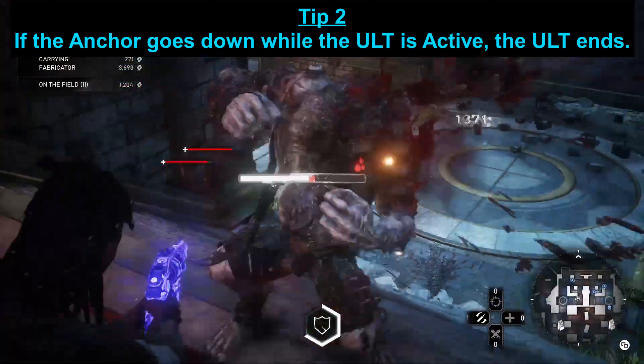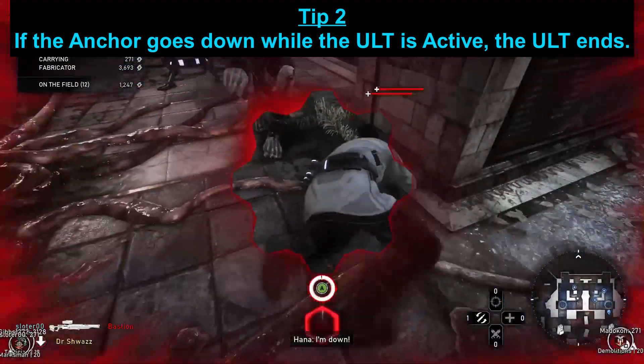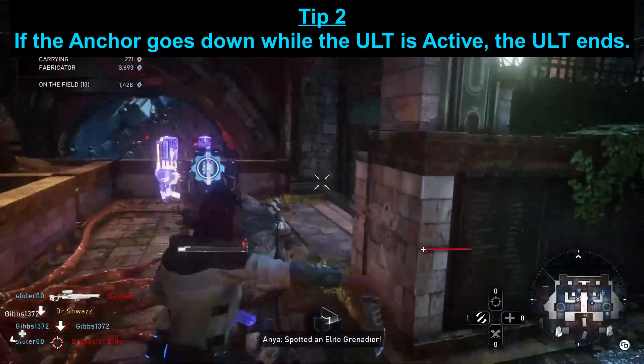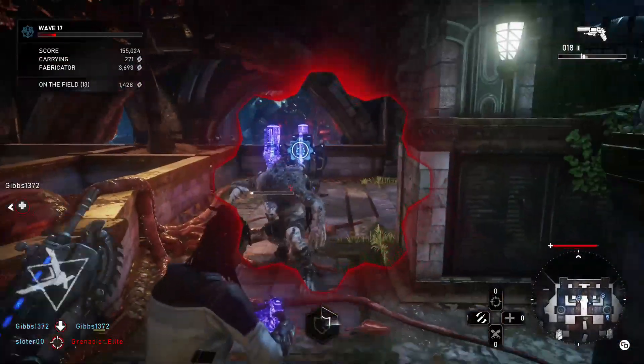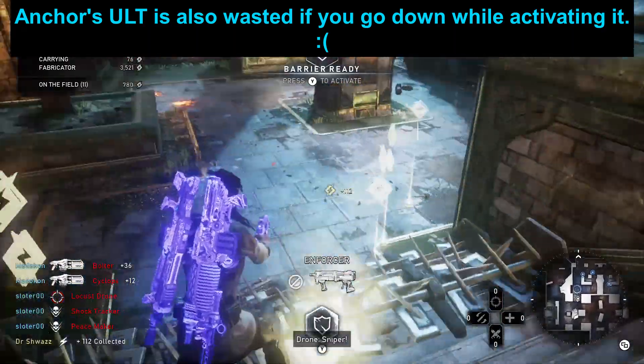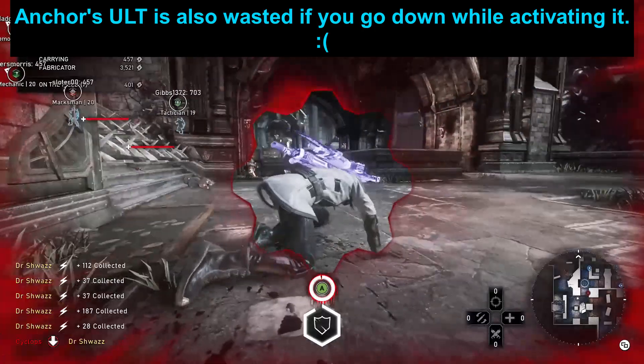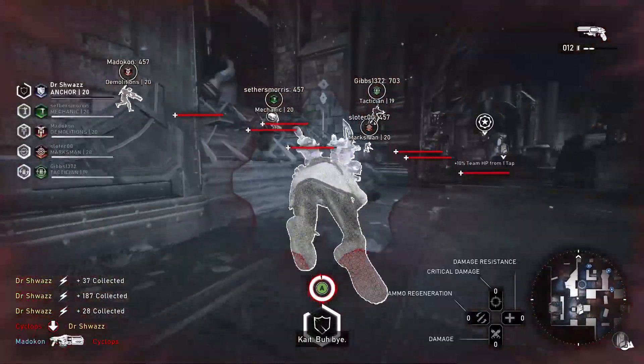Tip number two: if the Anchor goes down while the barrier is active, the ultimate does end. There are some glitchy scenarios where this doesn't happen, but most of the time if you go down the ultimate will end. Try to make sure you distance yourself from enemies to avoid that situation.